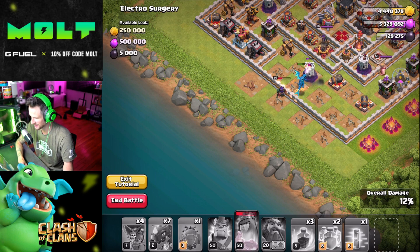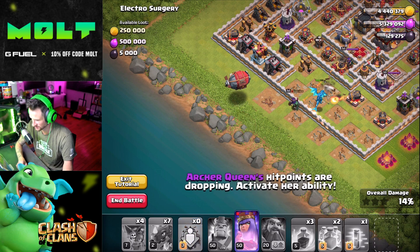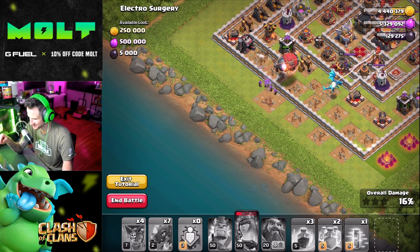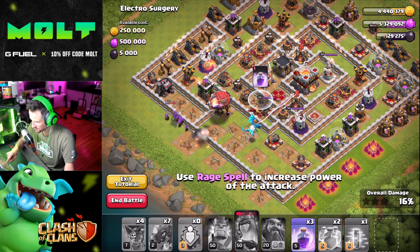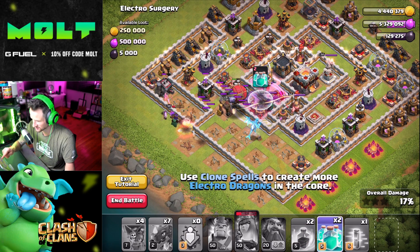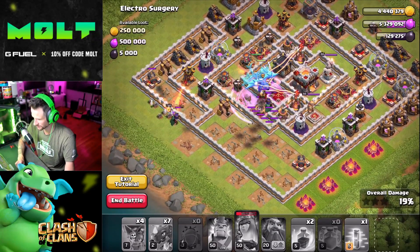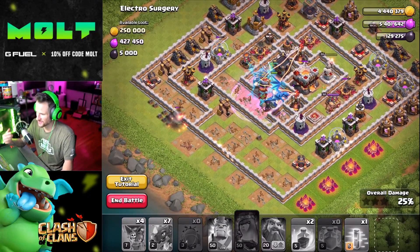Archer Queen's dead. 'Use Battle Blimp to send Electro Dragon to the core to destroy the artillery — Archer Queen hit points are dropping, activate her ability.' So what's inside of my little balloon thing? 'Use a Rage spell to increase power of the attack.' Look at me learning! 'Use Clone spell to create more Electro Dragons.' Holy cow — all the E-drags. Wow, they're crazy!